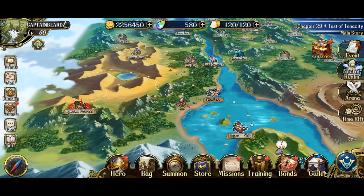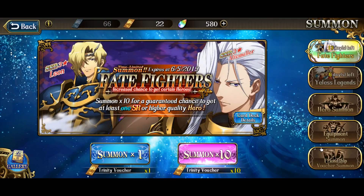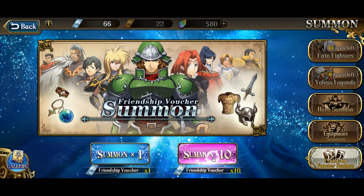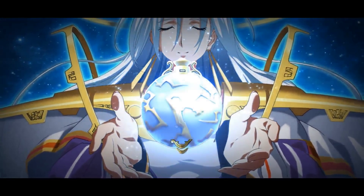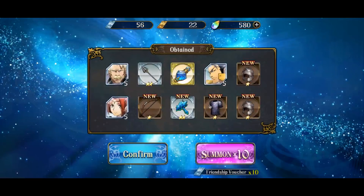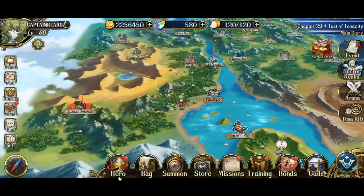Alright guys, today we are going to be doing Listell's Gate of Fate. But before we get into that, some of you guys were asking me what happens when you six-star a hero — your very first six-star hero that you get. I'm gonna go ahead and do a friendship summon real quick so I can show you guys. It's the very first six-star hero you get. So I got dupes of those characters here, so let's go into my heroes.